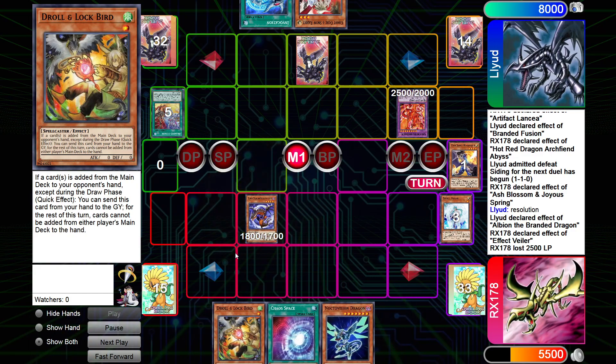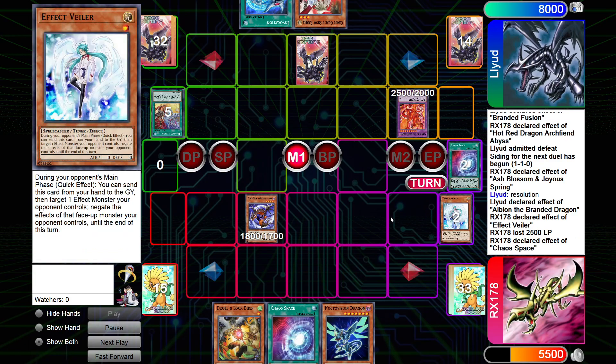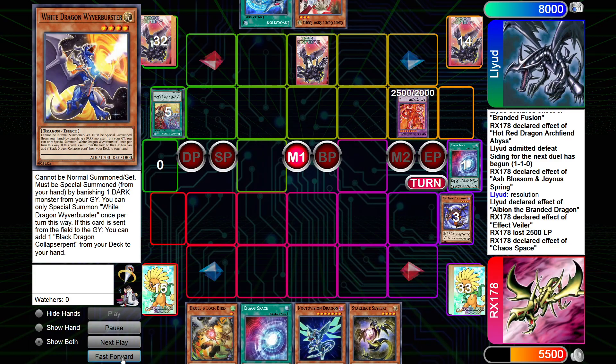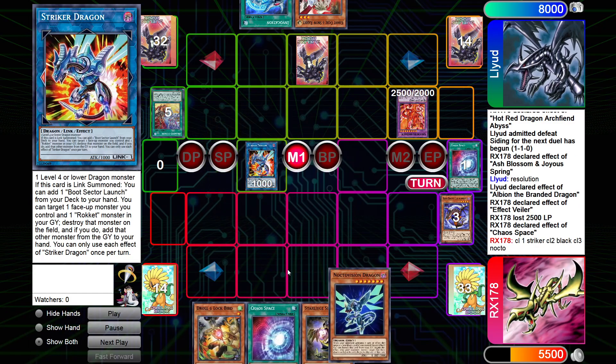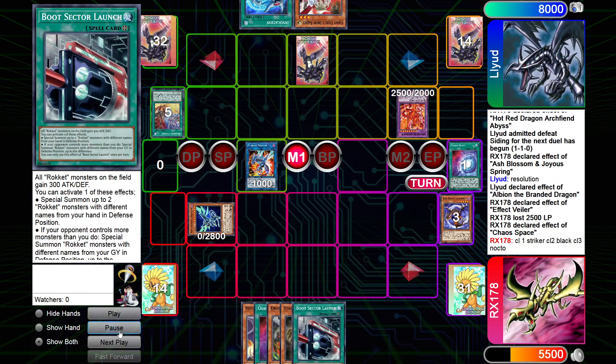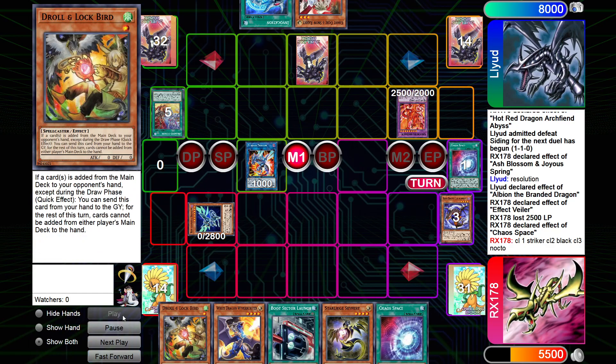Now we go turn, draw Nocto. We go into the black, into the white, go Chaos Space, turn to bottom to draw one. Striker Dragon, chain Nocto Vision. Add that — a beautiful three-chain link there. We drew a Safer off the Chaos Space, which is pretty good because we didn't have a good normal summon before. Now we do.